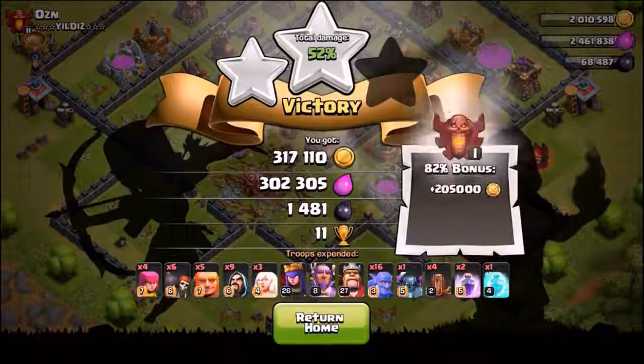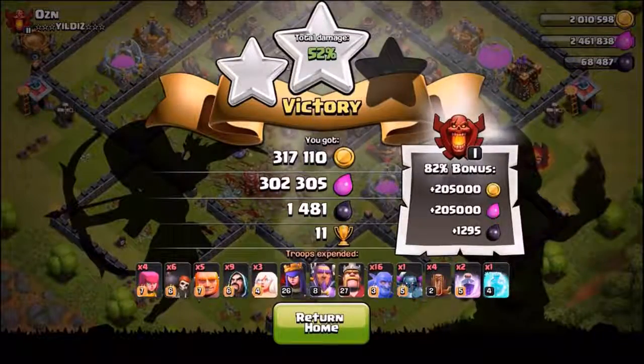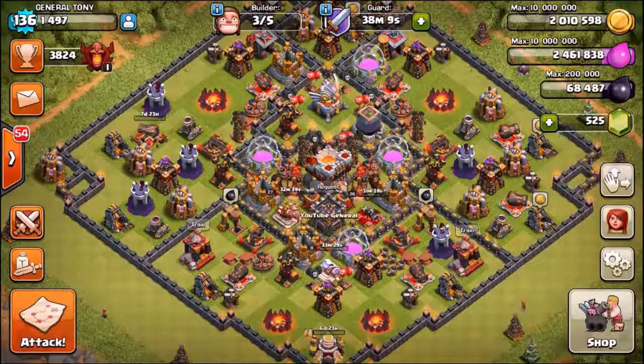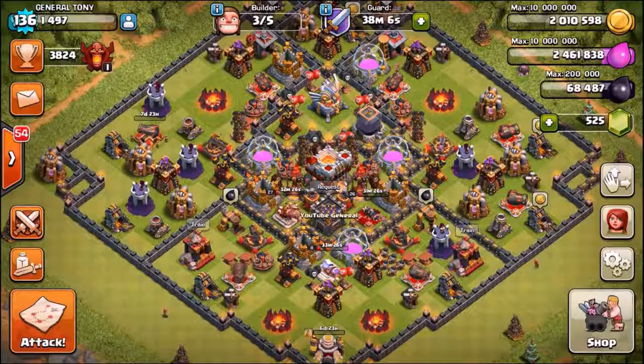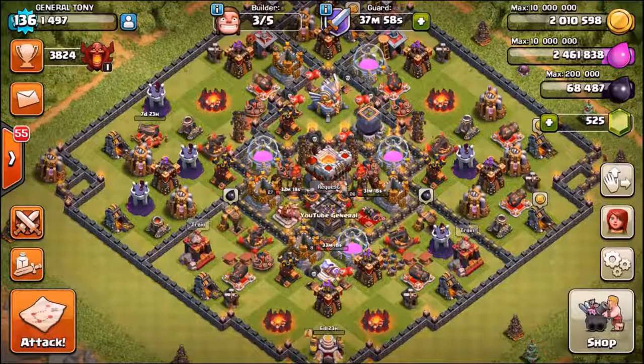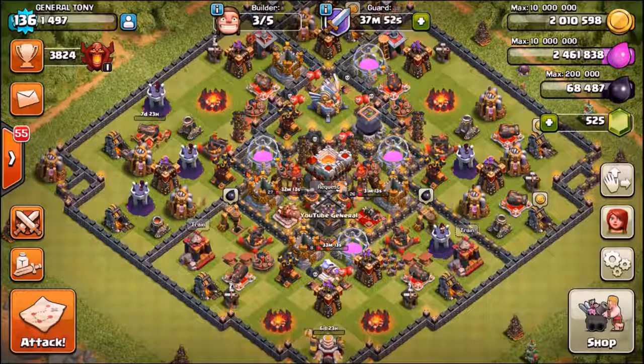That is going to be the end of the episode. Of course we did just upgrade that final cannon to level 14, meaning the only defenses left to max out inside of this base are those four mortars. For anyone wondering, we have a 940 million gold grab total — so we're closing in on that one billion. I will see you very shortly in a few hours for another episode. Have a great day, love you all — peace out.